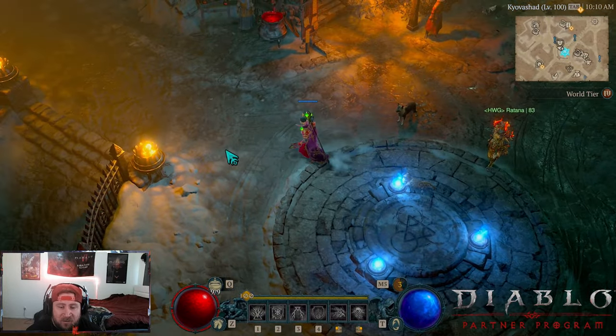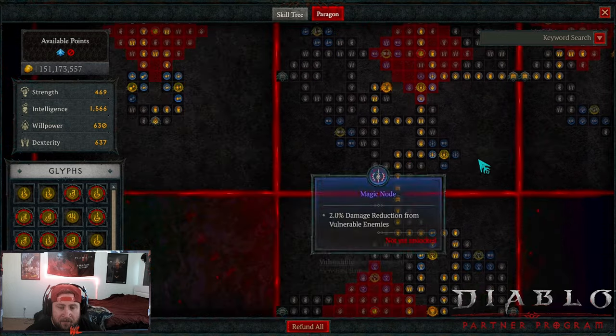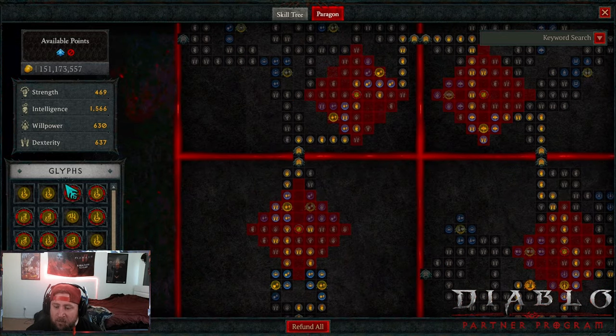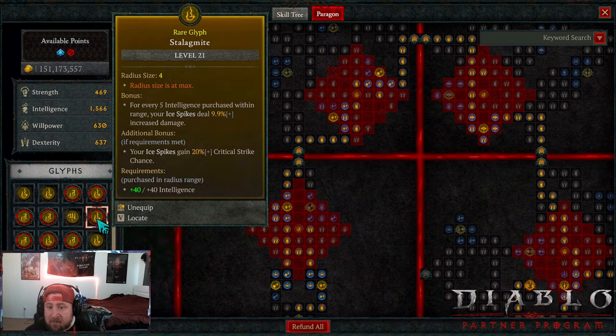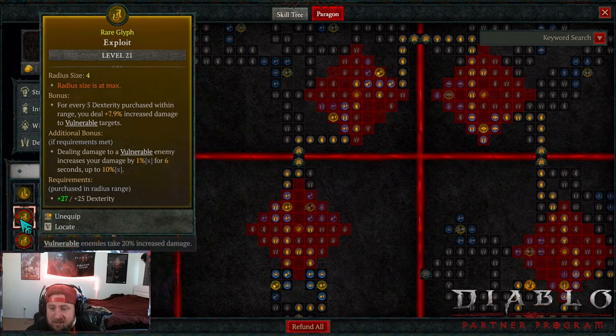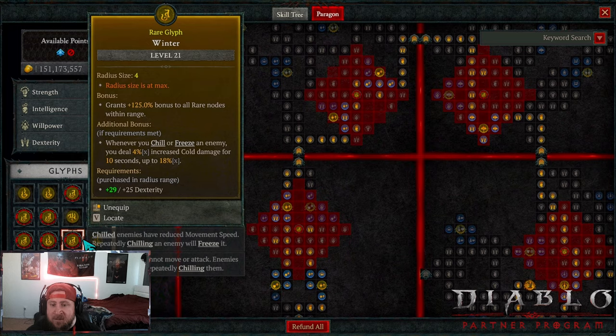The paragon board is pretty self-explanatory and similar to last season with a few changes. We're rocking Destruction for crit damage - maxed out. Elementalist: Stalagmite for even more ice spike damage, and more importantly the 20% crit chance which isn't shown on your stat line. Flame Feeder for more damage, Exploit for more damage, Tactician for more damage, Unleashed for mana regen and more damage, and Winter for even more damage.